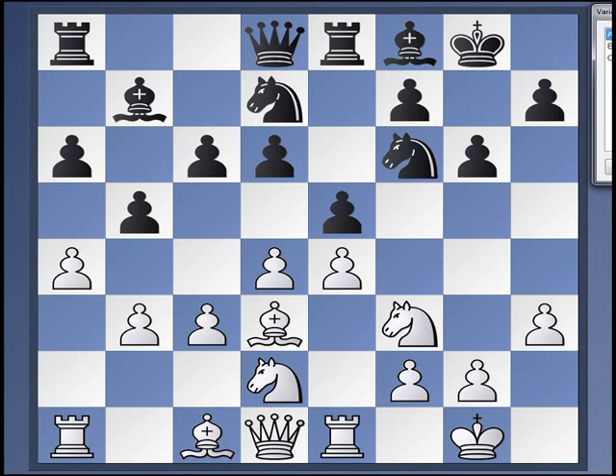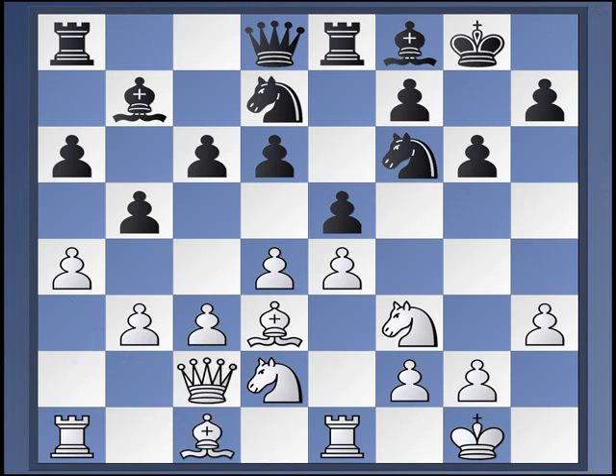So now, from here, we're going to look at three moves: Bishop to B2, Bishop A3, and Queen to C2.